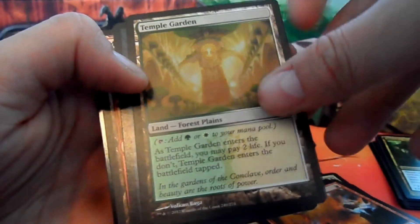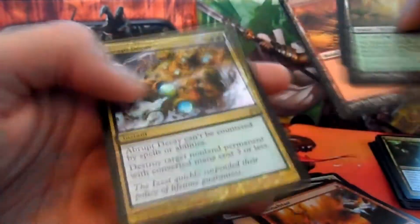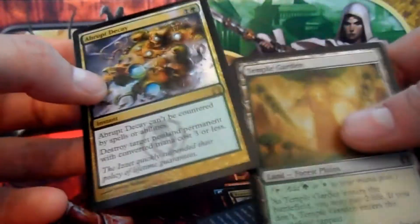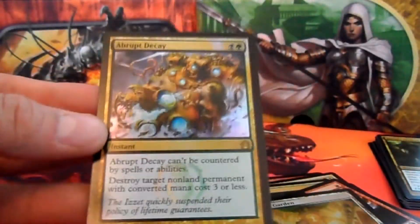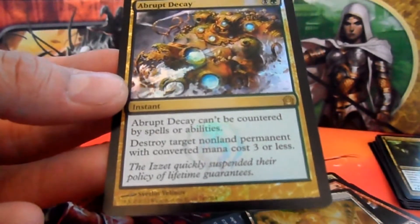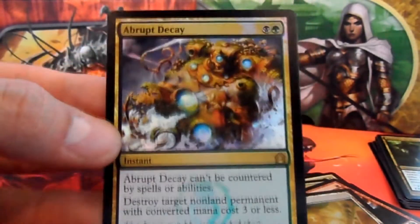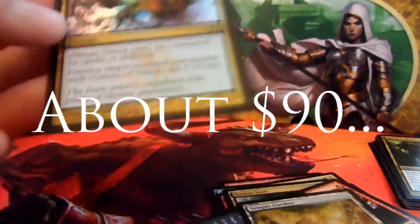Absolutely awesome to open up a Shockland. So that's really good — so chuffed with that. A tip card, a Mountain, and a Foil Abrupt Decay! Oh yes! What a pack opening. What a pack! Foil Abrupt Decay and a Temple Garden. Goodness me! What a beautiful card — looks amazing in foil. Abrupt Decay cannot be countered by spells or abilities. Destroy target non-land permanent with converted mana cost three or less. No idea what this is worth — probably a fair bit. Abrupt Decay is such a nice card.